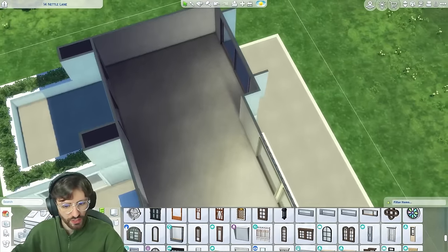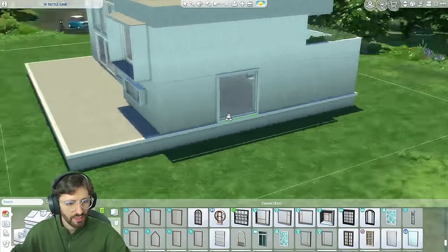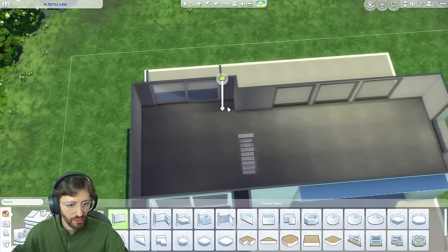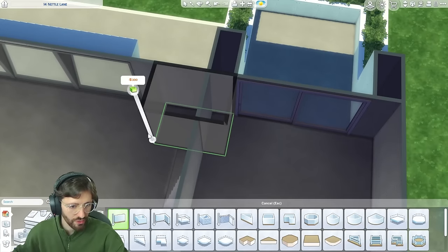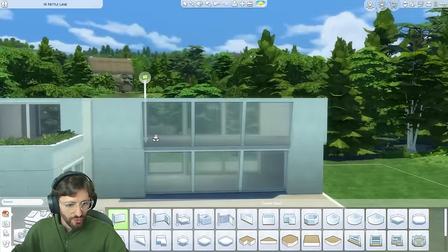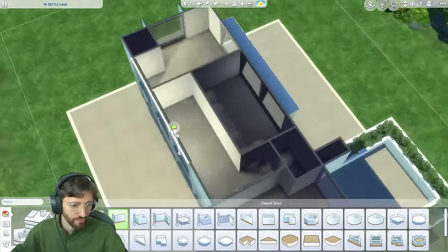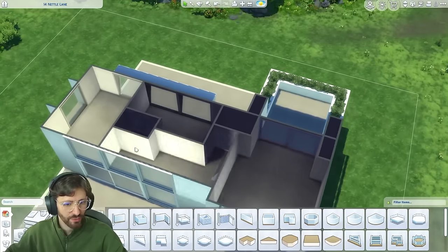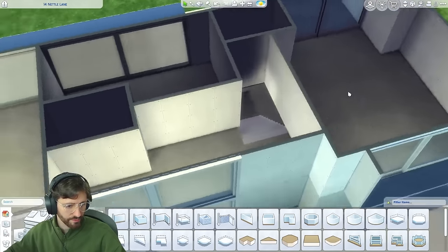I want to do a long window here. And I think I want to use the stairs to separate one space from the other. Let's see what it looks like upstairs. Maybe we can squish a laundry in here as well. I'm thinking we probably want to add some windows here since this is going to be the dining area. Then we know we want this to be the main bedroom. So possibly a bathroom here as an ensuite, and some wardrobes on this wall. For other bedrooms, maybe this could be a really big one, and another bedroom with a shared bathroom.